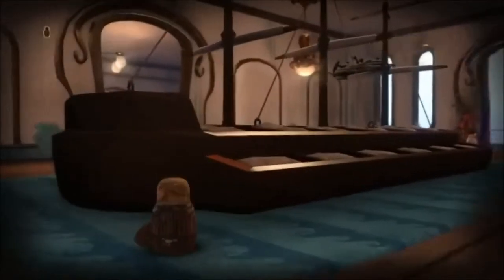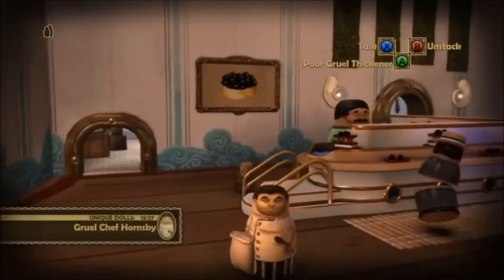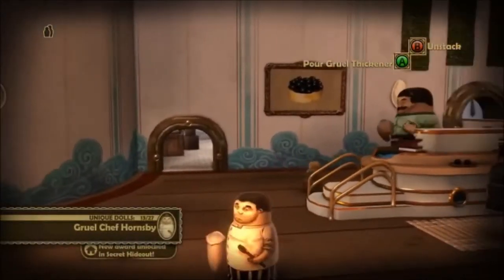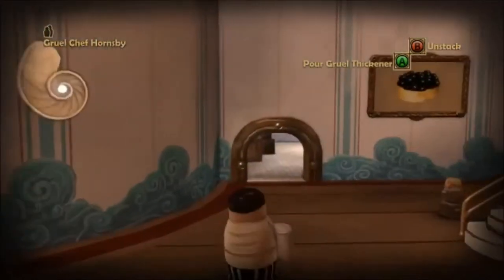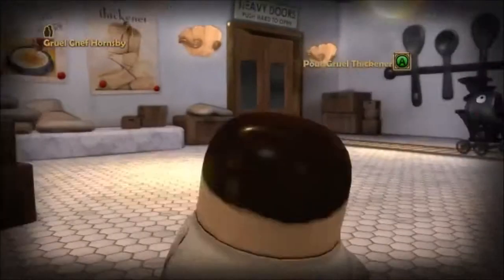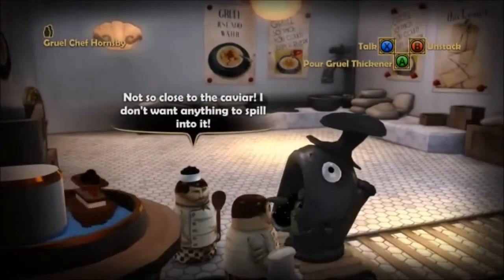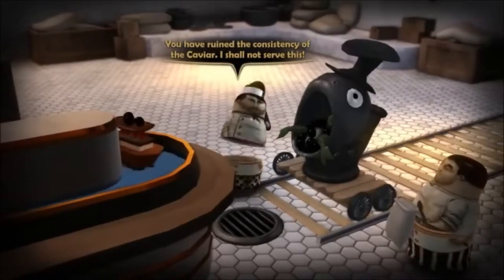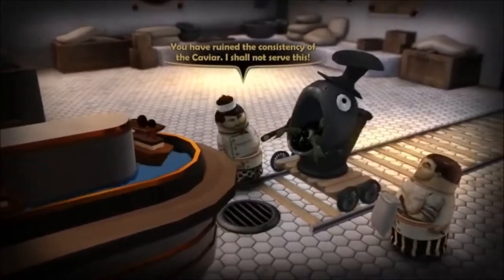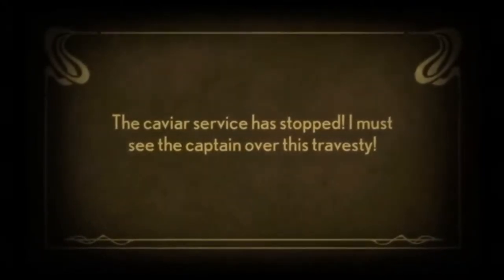First thing first, stack up here and you will notice this guy: Gruul Chef Hornsby. He is the one who wanders around between the kitchen and the buffet, so you may have to look for him a bit. Once you find him, head back here. Not so close to the caviar — I don't want anything to spill into it. Well, sorry — we're going to pour some Gruul Thickener in the caviar. He's refusing to serve the caviar. The caviar service is stopped. I must see the captain over this travesty.